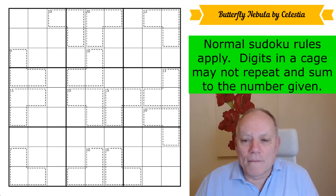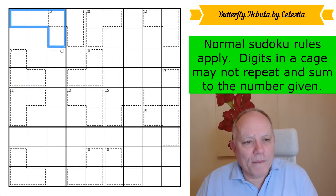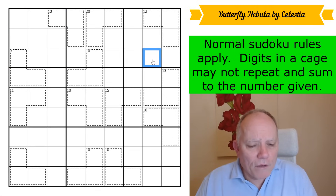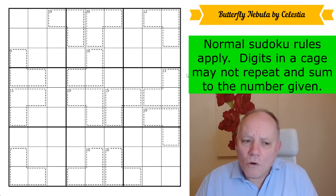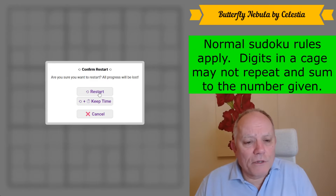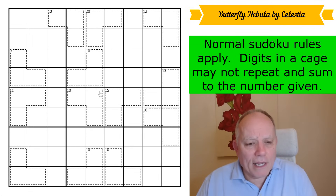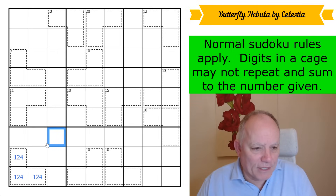Let's have a look at the rules. Normal Sudoku rules apply — one to nine goes in every row, every column, and every three-by-three box. Digits in a cage may not repeat and must sum to the number given in each cage. You'll notice all the cages are three cells large and the same shape — a tribute to what Celestia has achieved. Also, the grid has very few digits in cages for a killer Sudoku; about half the digits are in a cage, which is quite impressive.